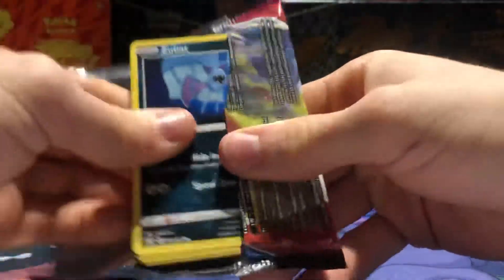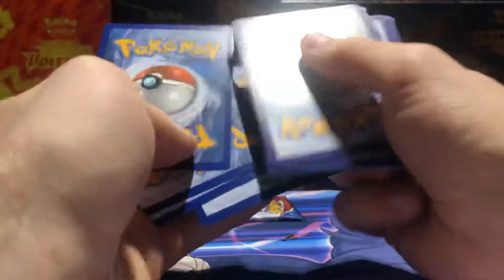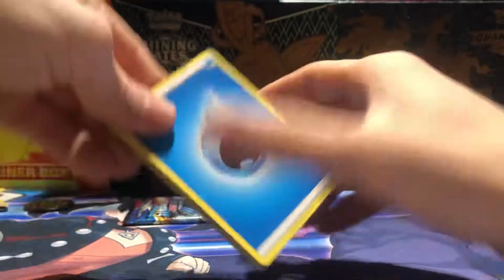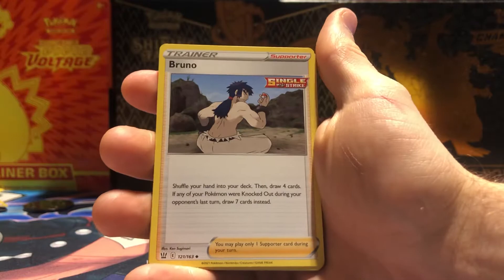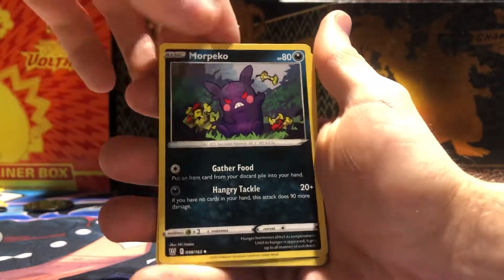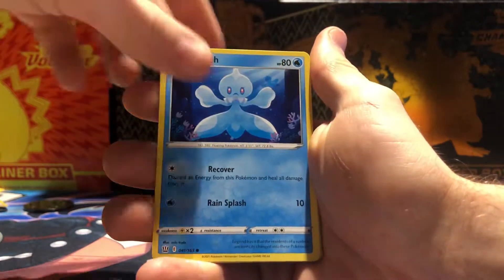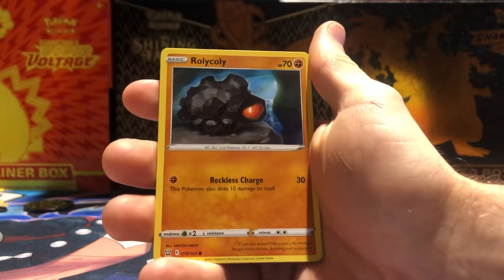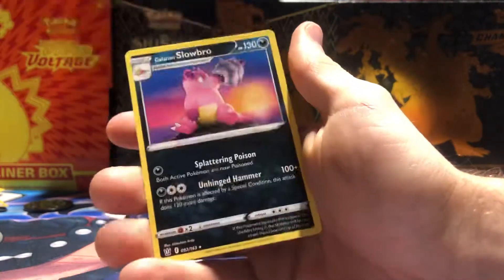Electivire and Garchomp are some of the coolest Gen 4 Pokémon for sure. Another green code — one, two, three, four — guessing Water Energy and we got it. Too bad there's no Amazing Rares so we could get some in the reverse holo slot. More Petilil — that's a cool artwork. Zubat, Cubone, Frillish, Blipbug, Rolycoly.